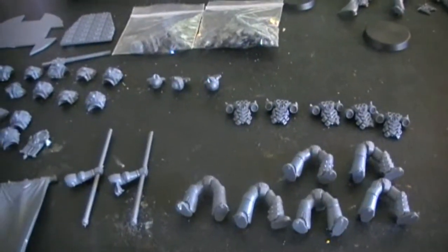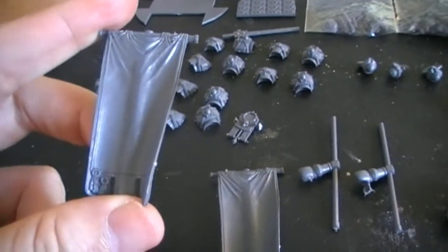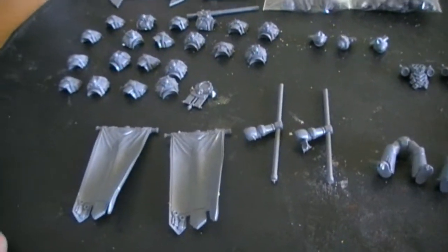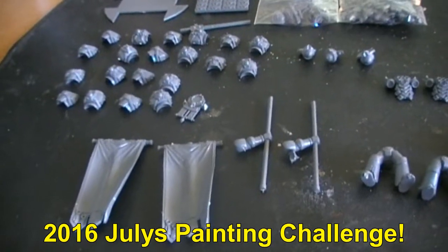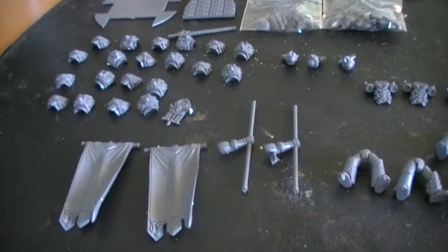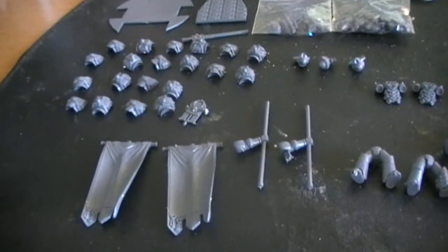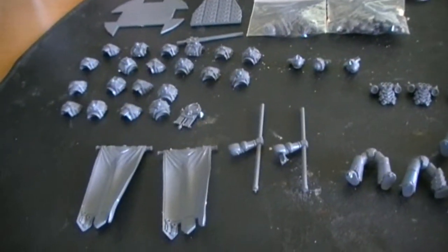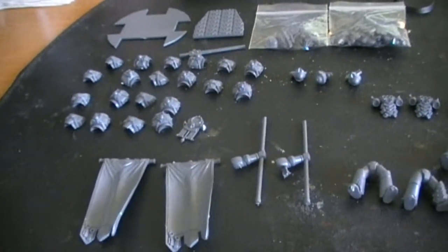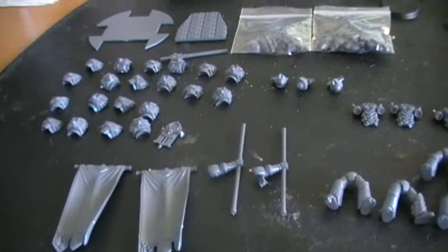I've ordered some banners so I can get the proper command squad. As you might know from my 2016 July painting challenge, I did a Word Bearers army, but one thing that was missing from that army was a command squad. So I'm thinking about using one of these poles for that. The other one I'm gonna use for another army. Currently I'm doing my Emperor's Children command squad, so I'll finish that up and then go back to the Word Bearers.